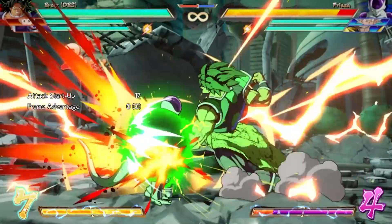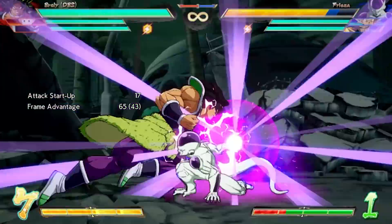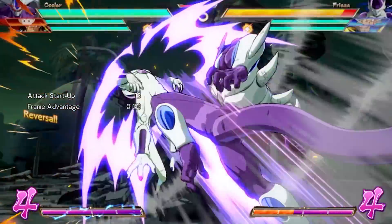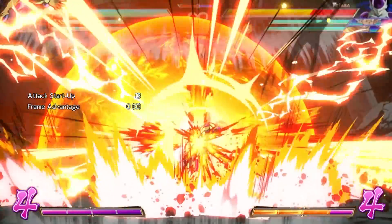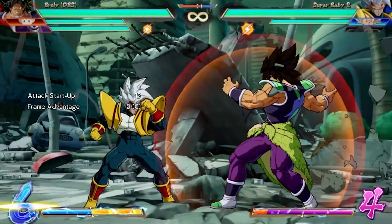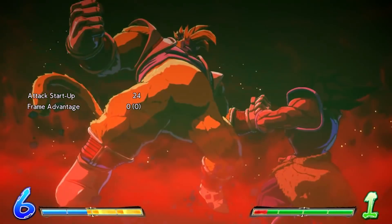While most level 3s come with frame 1 invincibility, there are specific supers designed with reversal intentions. I'd like to highlight the exceptional nature of Cooler's reversal level 3, Frieza's knockdown super, Videl's Gohan counter, and Super Baby's Monkey level 3. Nothing is quite as demoralizing as being hit for massive damage and insult when your opponent correctly punishes your pressure by activating these exceptional supers.